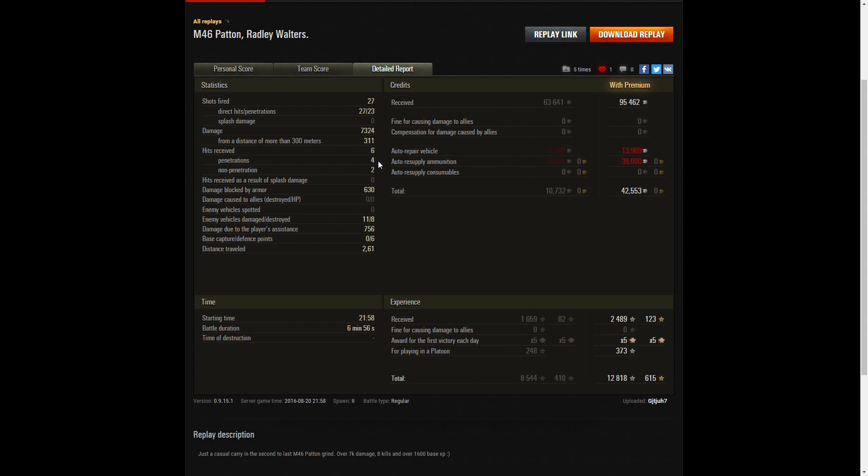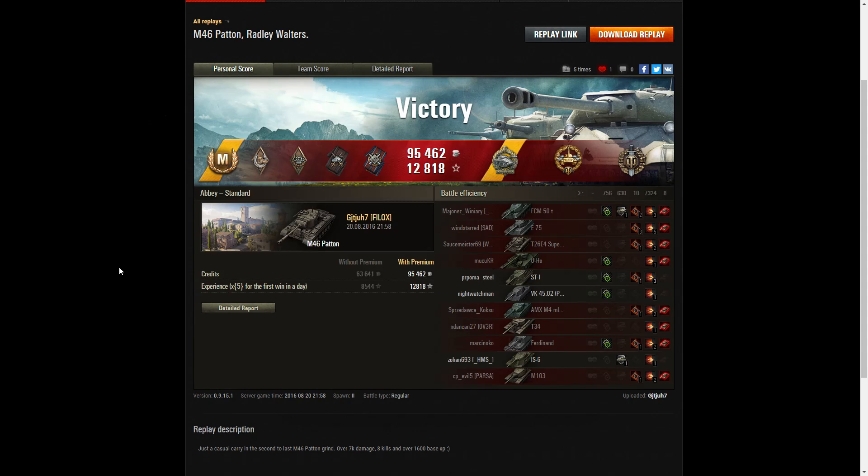He received six hits from the enemy, four penetrations and two non-penetrations, blocking 630 hit points of damage. He damaged 11 enemies, killed eight, and dealt 756 hit points of damage assistance, plus six defense points against enemies capping. On a premium account he earned 95,462 credits from this non-premium vehicle, and after repair and ammo resupply — using a fair bit of APCR — he ended with 42,553 credits. He picked up 2,489 XP, times five for first victory, plus 373 XP for platoon play, totalling 12,818 experience points. A great battle — hope you enjoyed this replay. Please give it a like and subscribe!